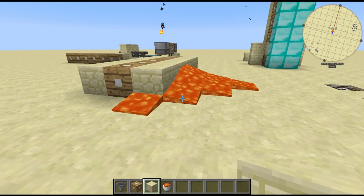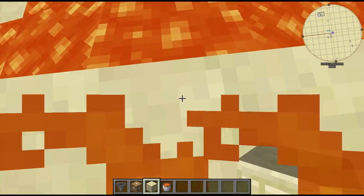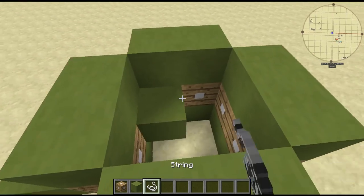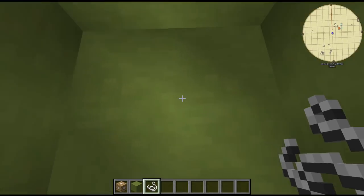You can even hide liquids, including lava, and then fall into. Plus string equals a completely hidden entrance that you can go straight into.